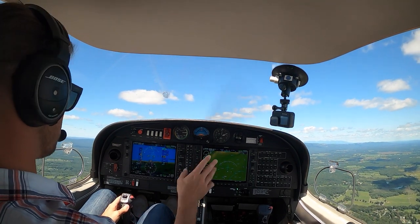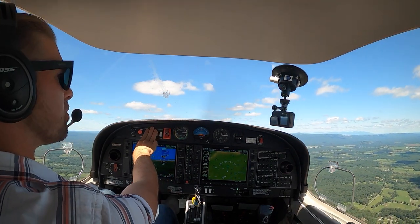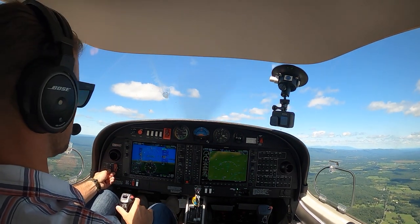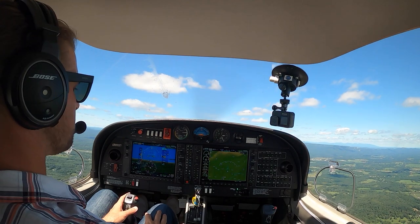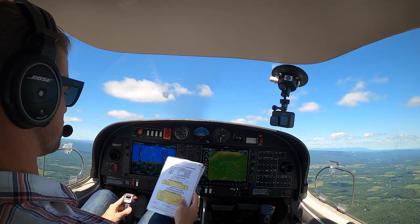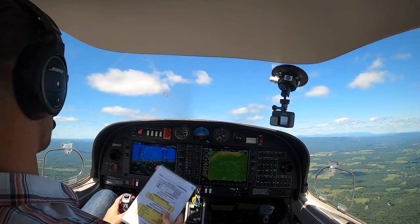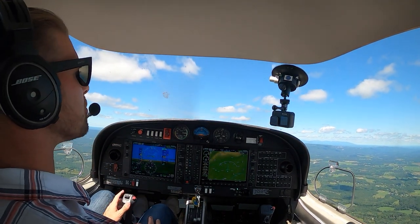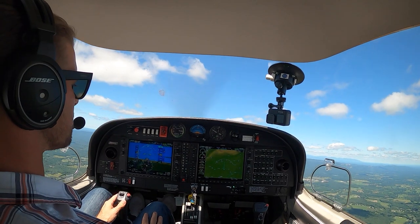Running our climb-to-cruise checklist since we've left the airport area. Flaps are confirmed up. We'd normally turn our landing light off, but these are LED lights — they last almost forever, there's really no reason to turn them off, and it gives a little extra visibility. Turn the extra fuel pump off and make sure we still have fuel flow. Climb to cruise: flaps checked up, fuel pump is off, climb power is set, landing light is off except we're leaving it on on purpose. Keeping an eye out for traffic — saw the skydiving plane earlier.